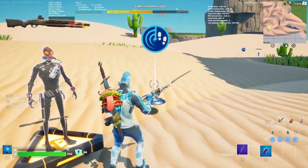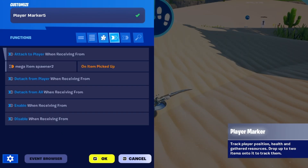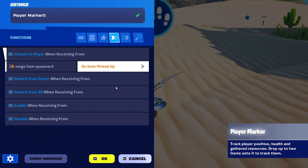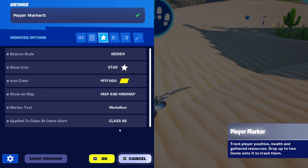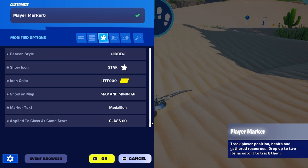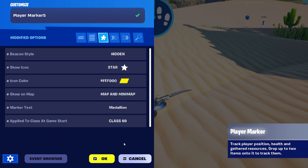The other thing that is exactly the same is going to be the Player Marker. This is how you can see the medallions on the map. This is just attached to the player when the Item Spawner is picked up. That is very simple. And then these are the settings for it — a few of these you can change, like color and the icon. The class doesn't matter as well; that's going to be up to you.